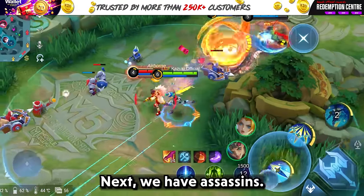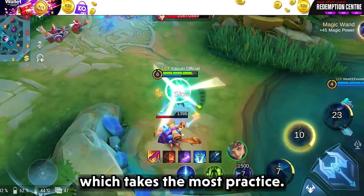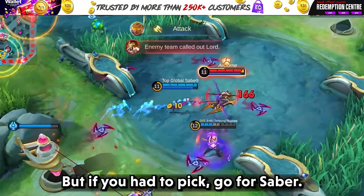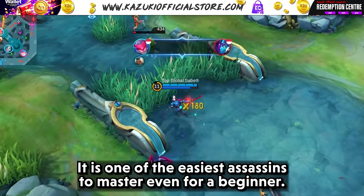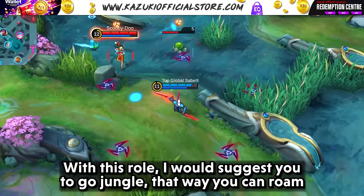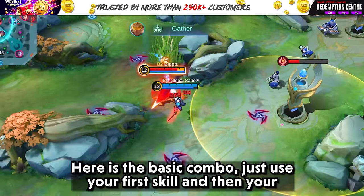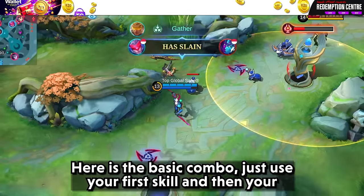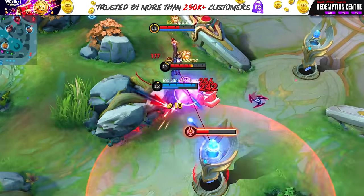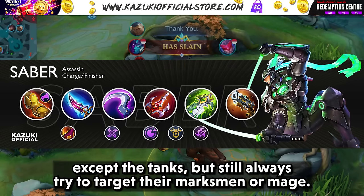Next we have Assassin. As a beginner I wouldn't suggest playing Assassin as it is the role which takes the most practice. But if you had to pick, go for Saber — one of the easiest assassins to master even for a beginner. With this role I would suggest going jungle, so you can roam around and get a kill here and there. The basic combo is: use your first skill and then your ultimate, which should be enough to one-shot most enemies except the tank. Always try to target the enemy marksman or mage.